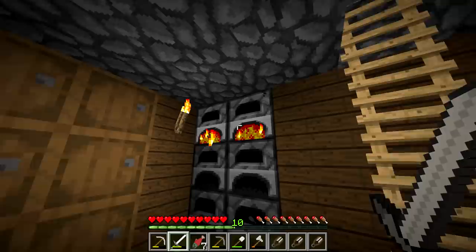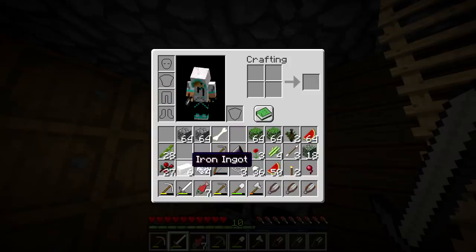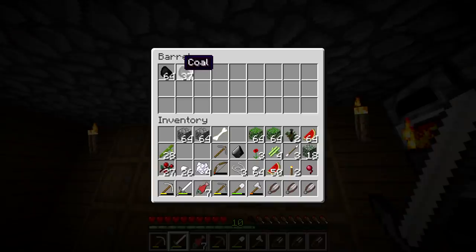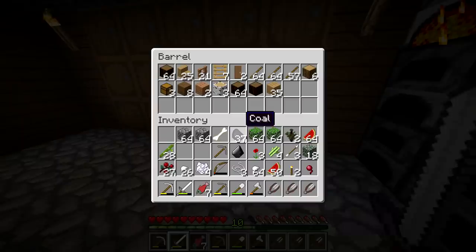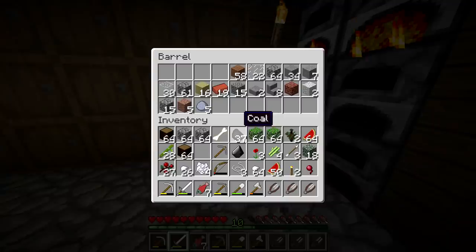I only have two torches, so I might want to get a little bit more iron — or a little bit more coal. Where'd I put the coal? Let's go ahead and... I didn't grab wood. I know I have a bunch of wood somewhere. That's what I want to use — spruce.